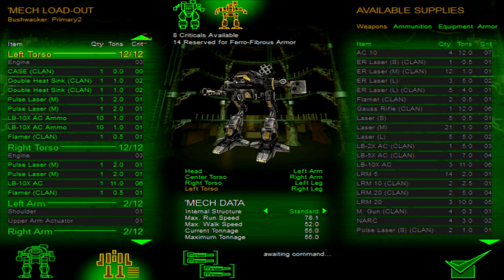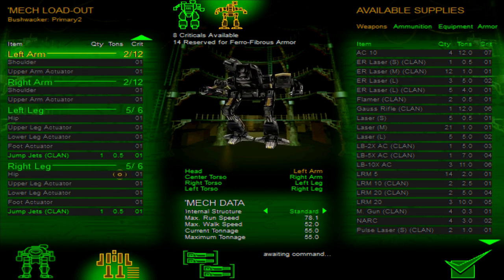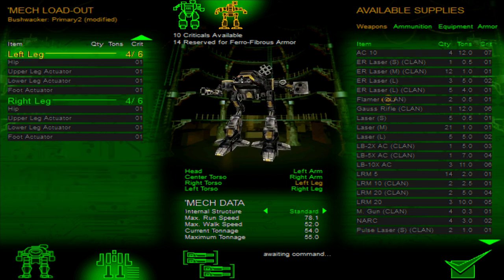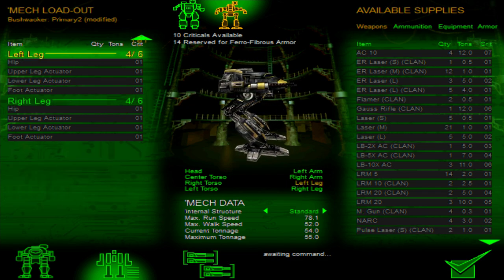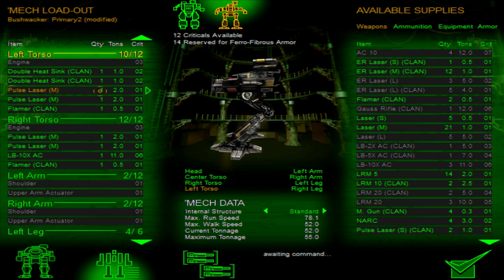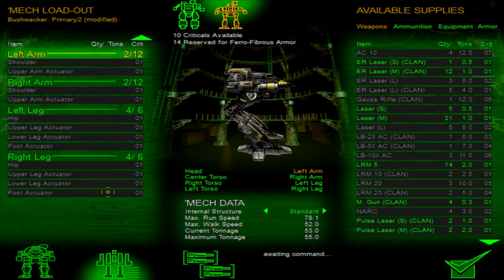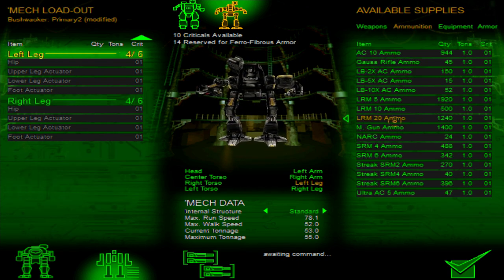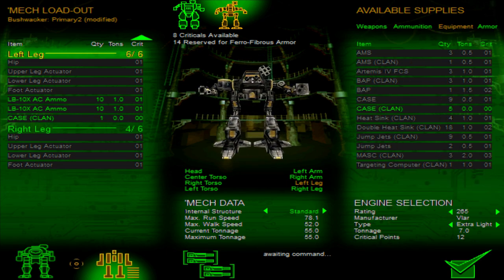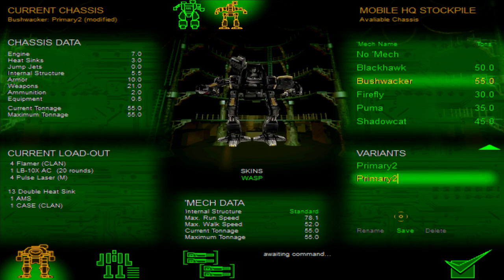We have two more flamers — should we give him more flamers? How about if I make them come out of the legs? He doesn't use jump jets anyway. Oh, we can't put them down there? That's a shame. We'll put the LB-10X ammo down there instead. There we go — more flamers for him. And one of the legs, we'll put the LB-10X ammo, and we can put the case here anyway. So that's how he's going to do it.